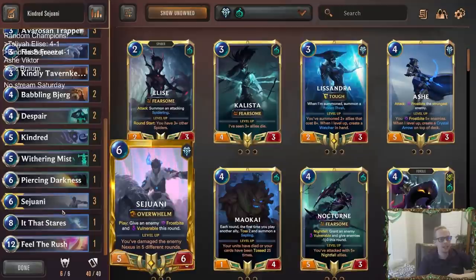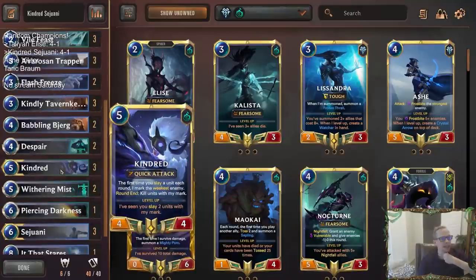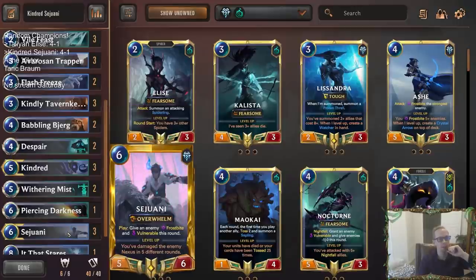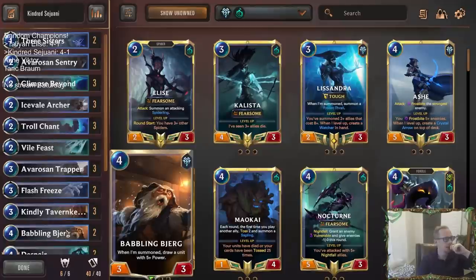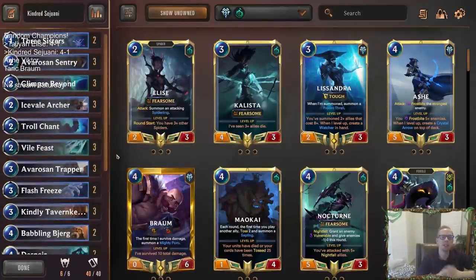They kind of even themselves out — nice little Kindred Sejuani deck here. I liked how they worked well together — the frostbite with slaying and everything like that. Kindred just overall looked really good — Kindred was awesome. Sejuani doing the frostbite vulnerable play is very strong as well. Two good champions and a good record — another 4-1 for our random champions. Hit that like button, leave those comments, let me know what you think of this version of Kindred Sejuani. If you're looking for a Kindred Sejuani deck, give it a try. That's going to be it for this video — thank you so much for watching.